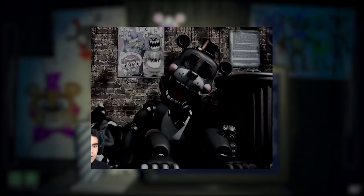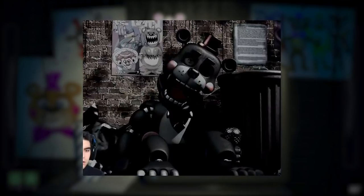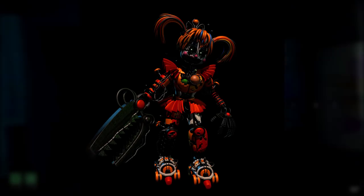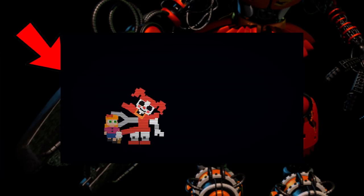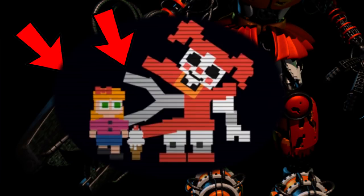Frankly, it does not matter too much as to who's in Lefty for the rest of the theory to make sense. One more thing I'd like to bring up about the design, though, is that Baby's weird lobster claw thing? That's not an entirely new design choice for her. Anyways, now that we've established our bases, it's time to start decoding the good ending speech.